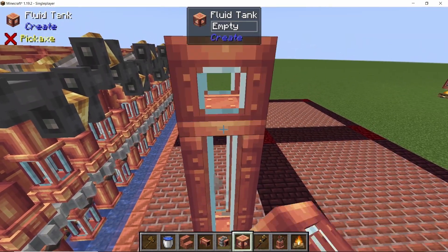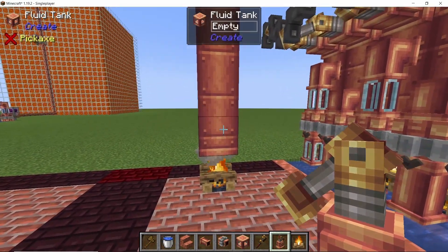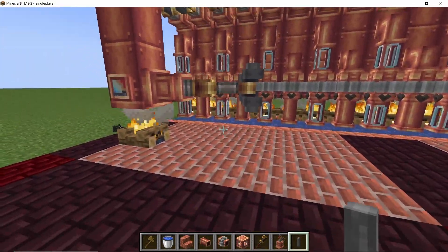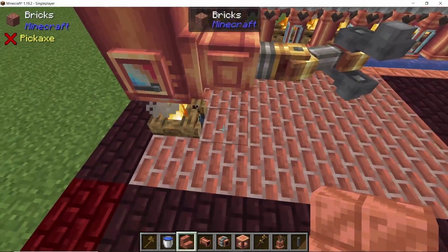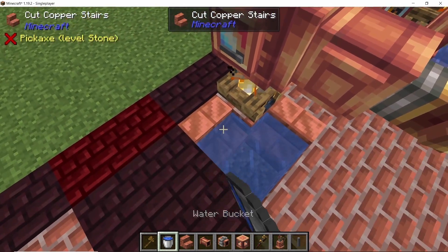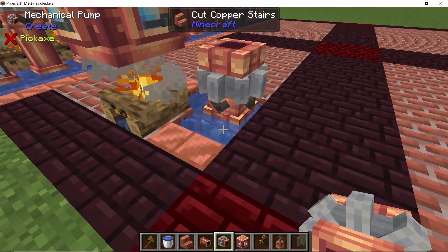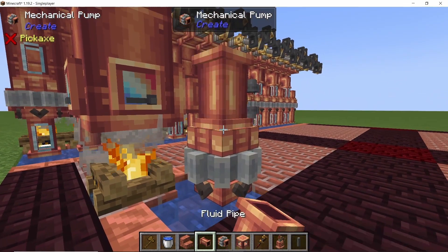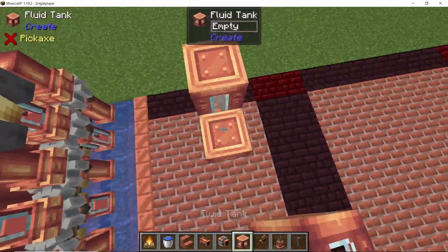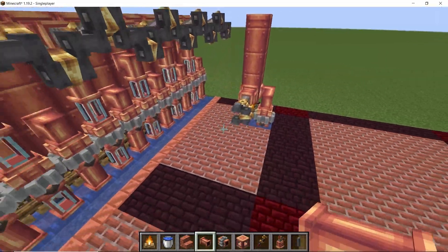Leaving two blocks gap from the stair, on the third block place down a campfire with fluid tanks. We are going to make a level one engine, but this time place the steam engine on the very bottom block — it will make it easier to connect the power to the pumps, and the shaft should be in vertical orientation. Supply water to this boiler using two waterlogged stairs to make an infinite water source, with a pump and pipe going into the side of the boiler. This single steam engine will be enough to run eight pumps. Since we have 16 total, we are going to make another level one boiler mirrored on the opposite side.